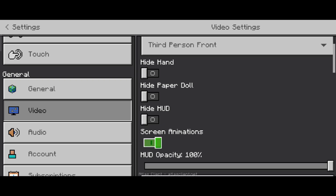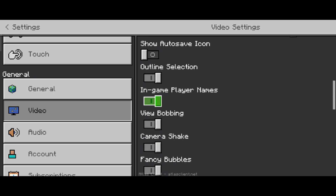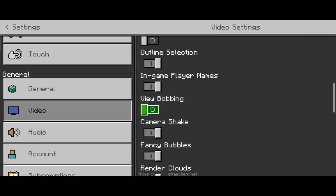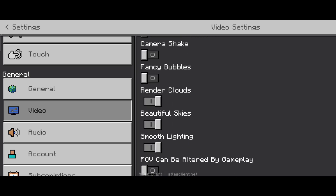Turn off screen animations. Again scroll down. Now turn off: view bobbing, camera shake, fancy bubble. Turn off render clouds and beautiful skies.